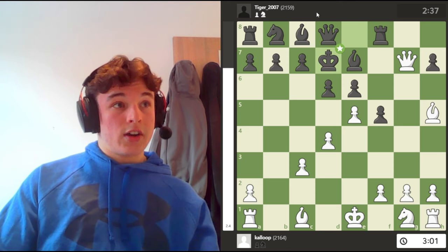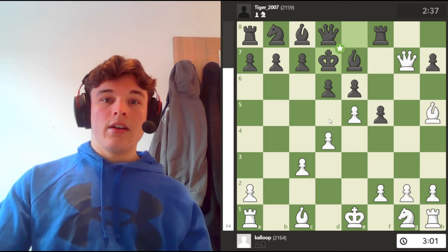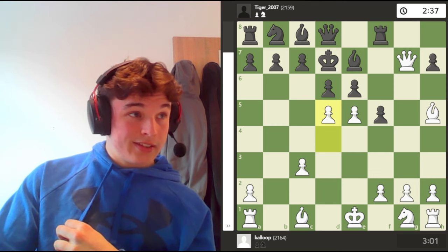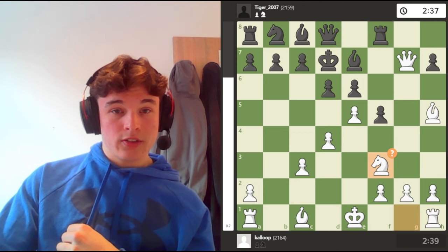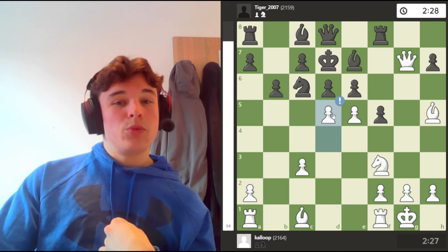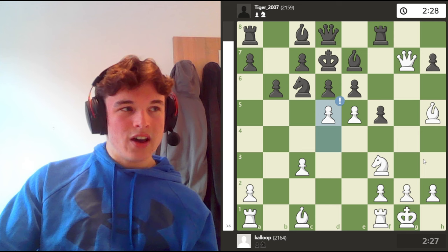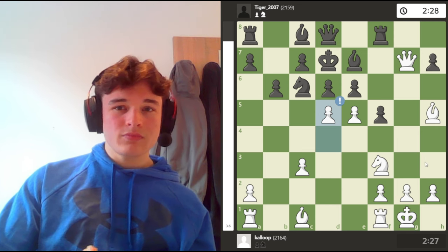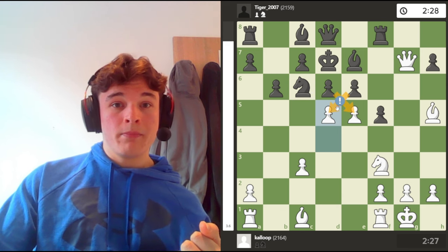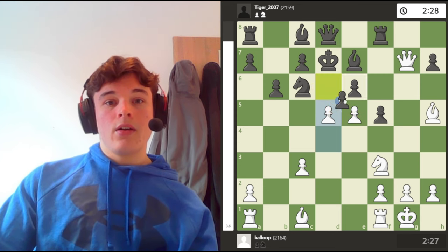If I give a check now — which I do — the king can go to d7. This guy is high rated so he's going to find the best defenses. Here I should be principled and play d5 just blasting open the center. I do play this but not yet — I go knight f3 first, then knight c6, castle, b6, and now I find d5. I didn't want to play d5 initially because I wanted to get my king to safety first, since there are ideas of rook g8 getting on the g file. So I get my king to safety and d5 explodes the center.